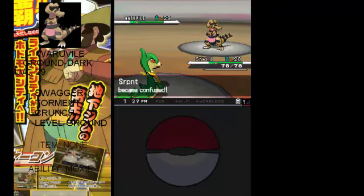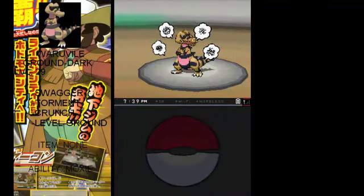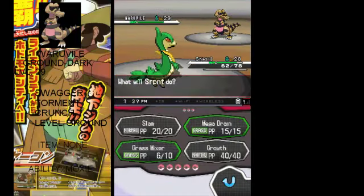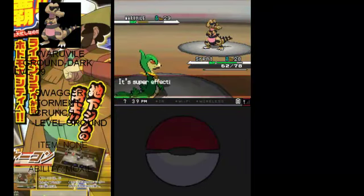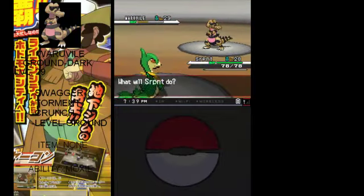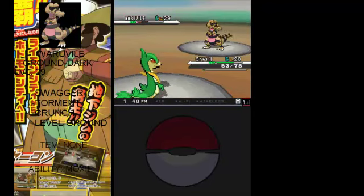I really hate Swagger - it raises your attack, which is good, but then it confuses you, which is super annoying. And of course Torment too. Oh, you missed - ugh, whatever. No big deal. Wow, that actually did just about half. Let's kill this thing with Grass Knot. Crunch - okay, it took a while but Warvile goes down. One down, two to go.